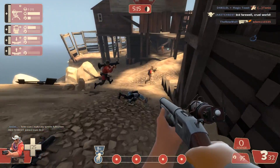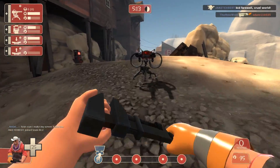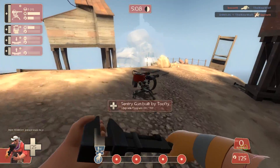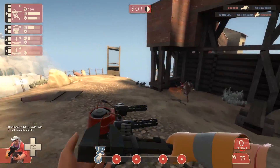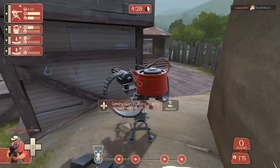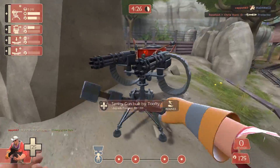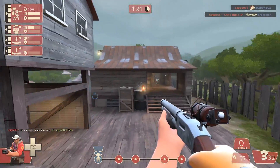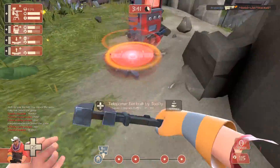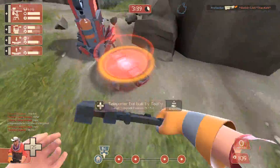This is a fairly obvious one but it's definitely worth mentioning. When you're building you're really vulnerable, so you need to make sure that you're aware of any approaching enemies and avoiding any potential backstabs. The most common way to do this is to use a kind of circular or random motion around your building. This means you're able to take a look in all directions as you're building and it kind of puts off spies from going for the backstab.